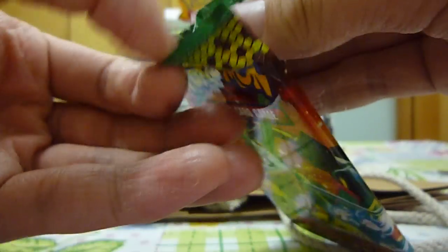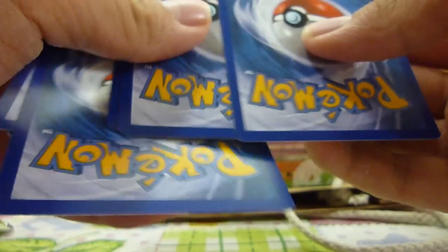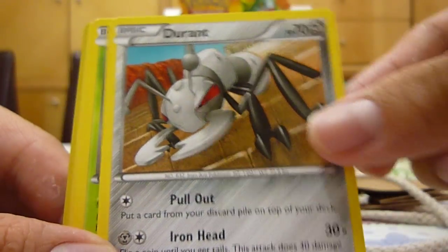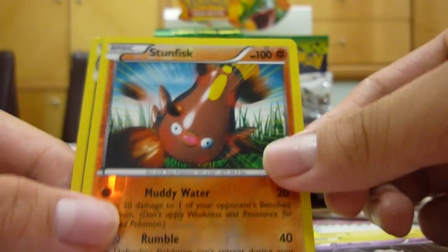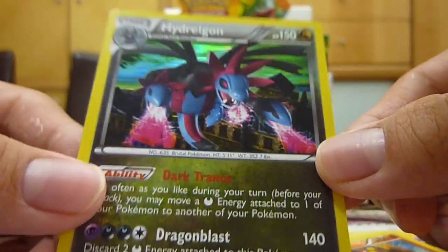Gothita, with a Bouffalant, Durant, Maractus, Cubone, Gible, Rumpel, Stunfisk reversed, and a Hydreigon holo — first holo.